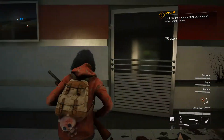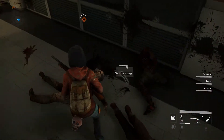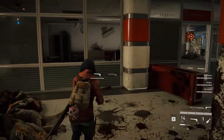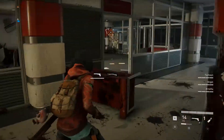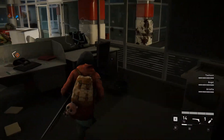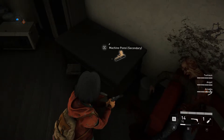Not too bad so far. Secondary weapon - oh, instead of a suppressed pistol. Maybe a suppressed pistol might be kind of cooler actually. Let's try that out. How do I swap? Okay let's do it. I'm wondering if there's things that are hidden - it looks like a Glock.